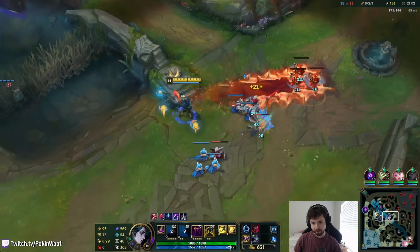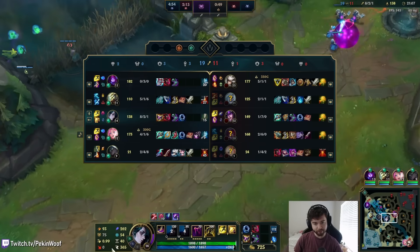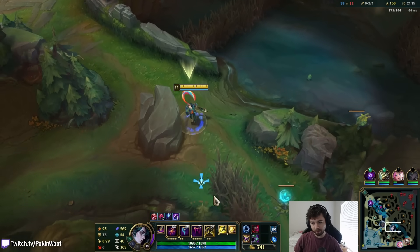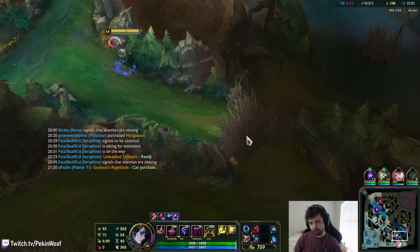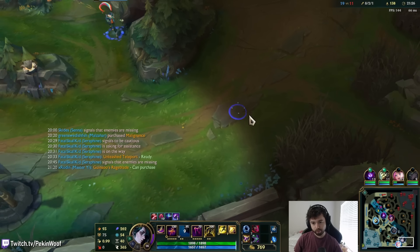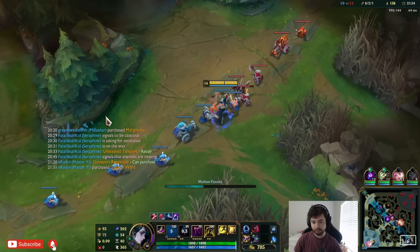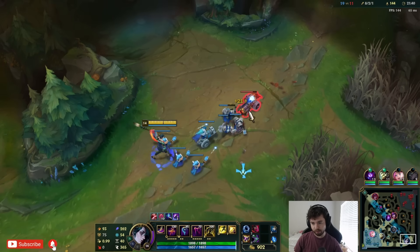I feel like you should always be using the fissure to wave clear — doing QQ for wave clear doesn't make sense. I also feel like the fissure does the most damage. I might walk into people bot side because our whole team is top side. WQ for movement speed, then QW. I feel like I can beat Camille if I land my combo without getting hit by her ability. We'll see if she uses it.